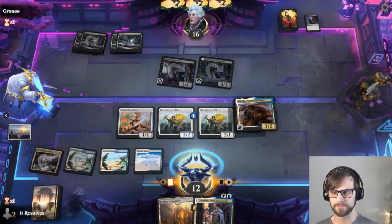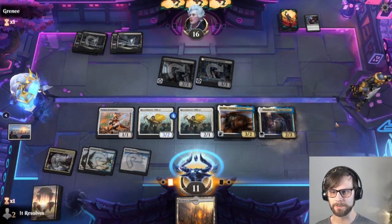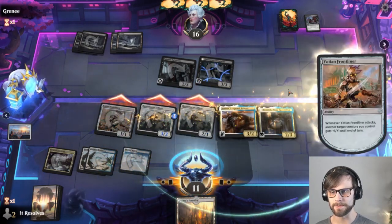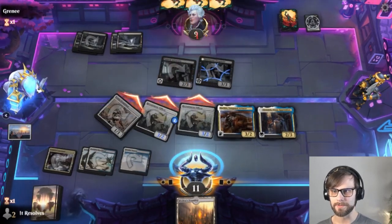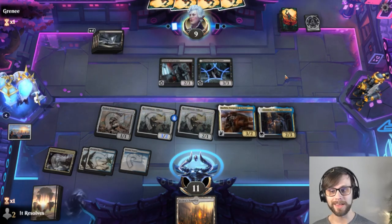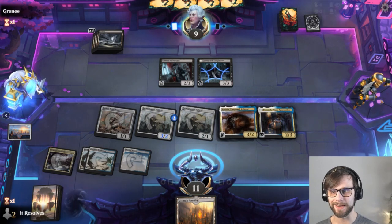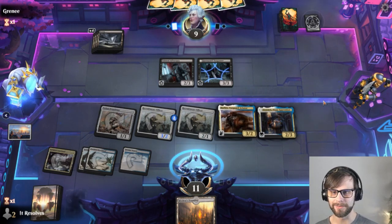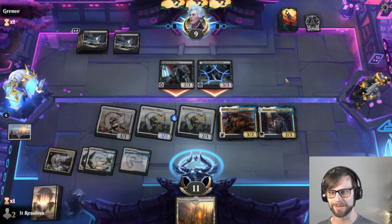We're going to auto pay, which does mean we have to, unfortunately, take a little bit of damage. But let's go ahead and attack in here. I'm going to throw the damage around a little bit. I mean, we're in a race scenario, and we've got a lot of board presence right now, so the idea is that hopefully we can just outpace them. And if there's nothing they can do, there's nothing they can do — so that's actually really, really good for us.